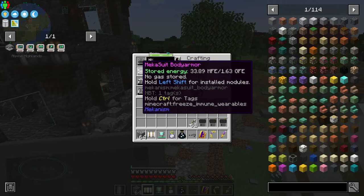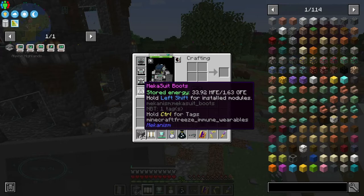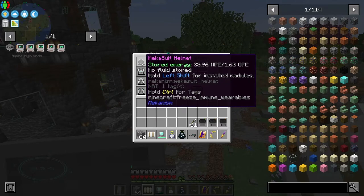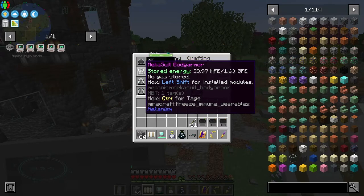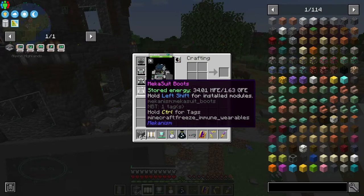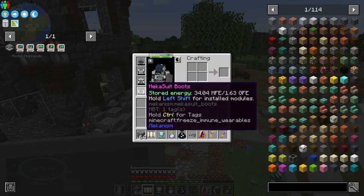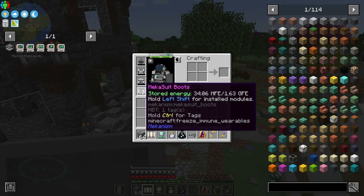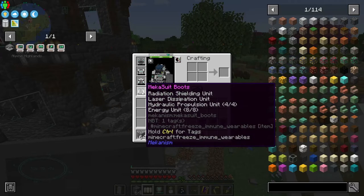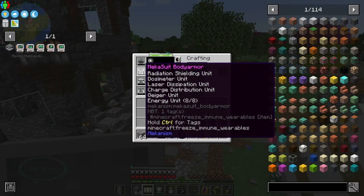So I went and look at this - I have almost no energy in here. I have a lot of energy capacity but it's empty because I put the energy modules in, and look how much each piece of armor can hold: 1.63 KFE. Oh man, it's crazy, but I love it. I did a lot of work, got a bunch of units installed, got all the energy upgrades in each piece of armor.